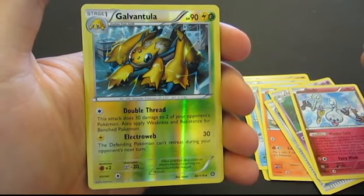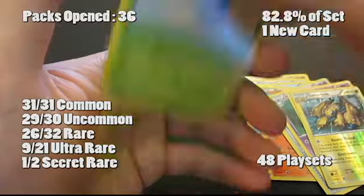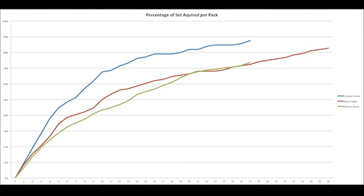Galvantula — we have not seen him yet. Dual color again, and he can damage your opponent's bench Pokemon. Pretty happy with today's results guys, we'll see you around.